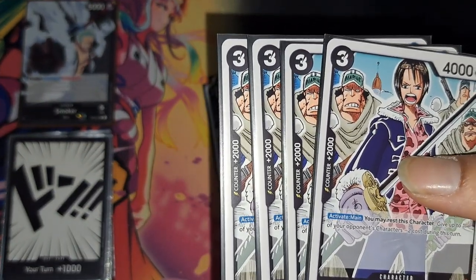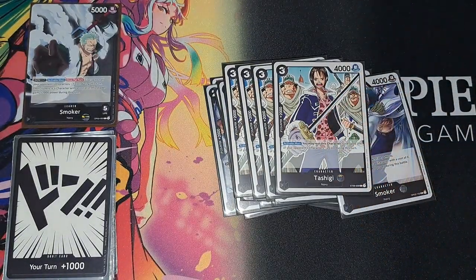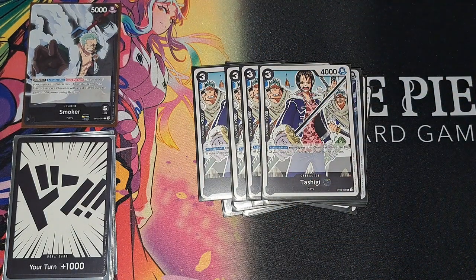Then we've got four Tashigi — another 2k counter. Much like Bonnie, you can just rest her and give your opponent minus two on cost, so pretty much they'll be attacking her after that, but really good.